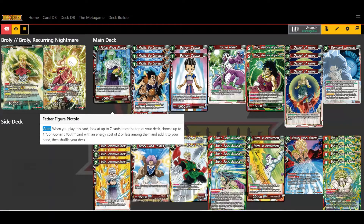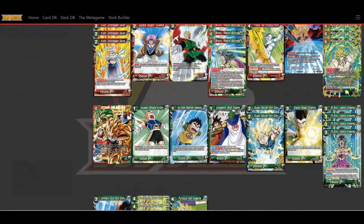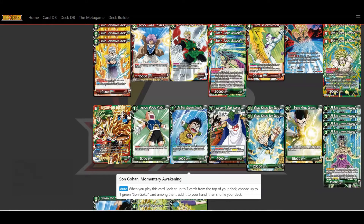I also have Father Figure Piccolo — I mainly use it for combo or charging for arrival. His auto lets you look at the top seven cards and add a Son Gohan: Youth to your hand, then shuffle. I only run one Gohan in here. There's also this other Gohan which lets you look at the top seven and get a green Son Goku card added to your hand — I mainly use both to charge and combo for the arrival skill.